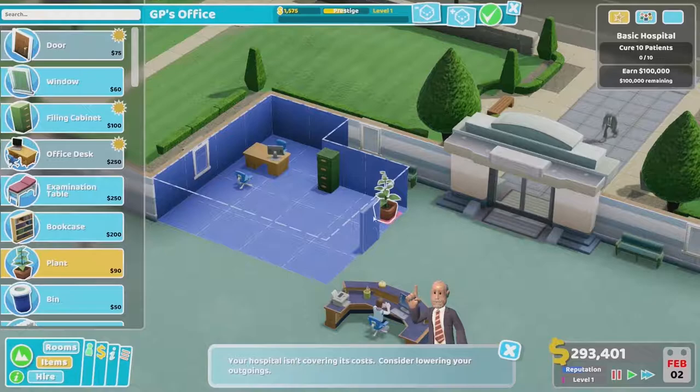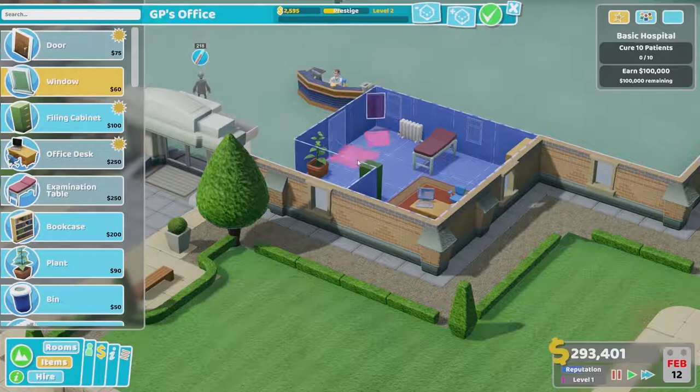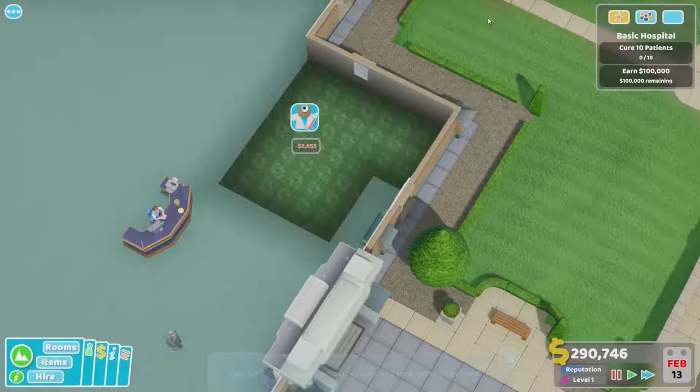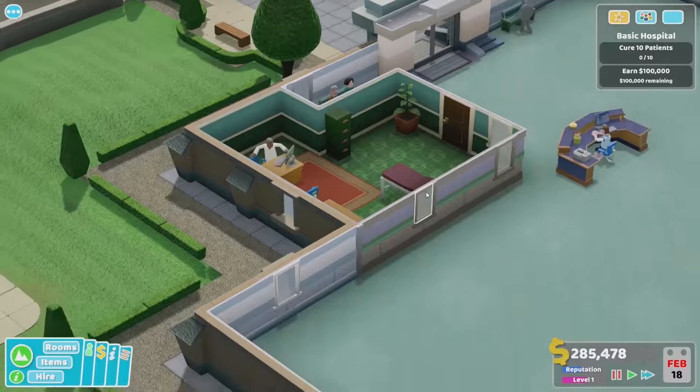You can see the room doesn't have to be rectangular. You can build it up out of individual cells and make it whatever shape you want, as long as it's all connected. And then you can decorate it with all sorts of different items. You've got essential stuff you have to put in there, but there are a bunch of optional items you can put in there, and as the game goes on there'll be more of those things unlocked.